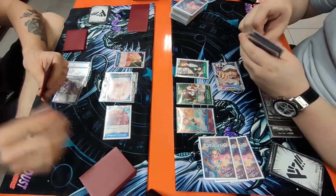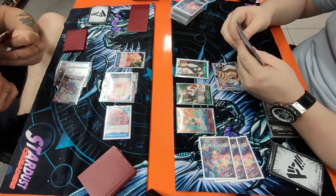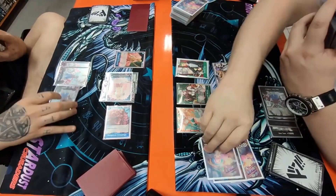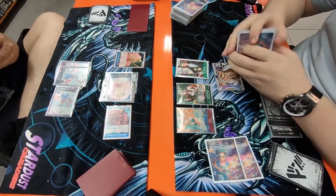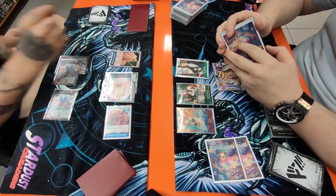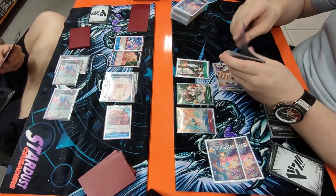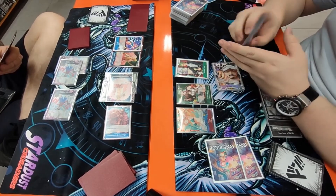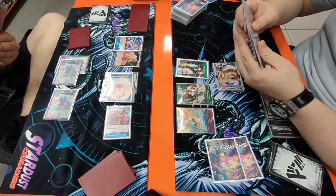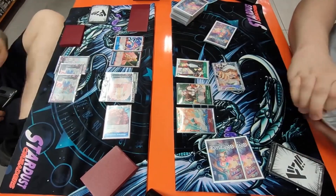The Doflamingo player swings with Dofi and plays the one cost Dofi off the top of his deck to stack again. Maybe his top wasn't great and he just wants as much top-decking as possible. He rests one to play the Perona, maybe looking at the next few cards, but then puts them all on top again.